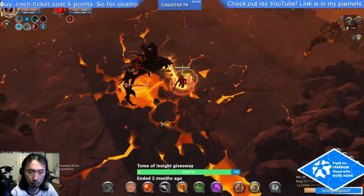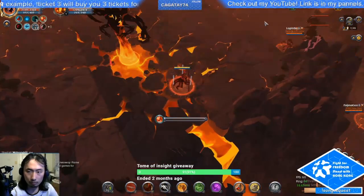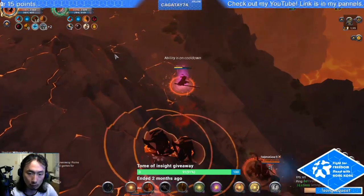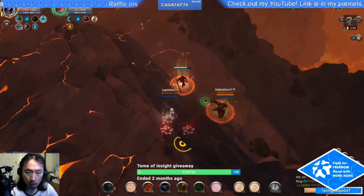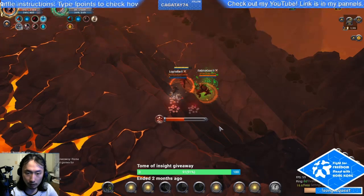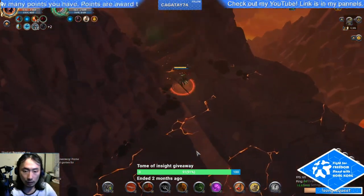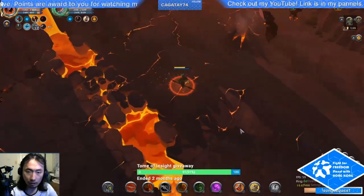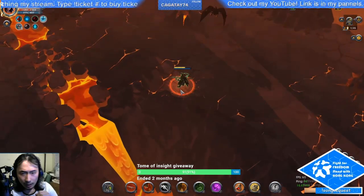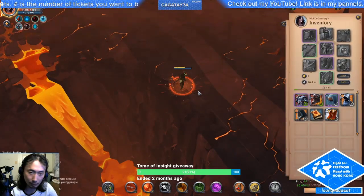Lastly, some people won't fight you at all — they'll try to steal loot from the chests that spawn at the end. These are called rats. A rat build usually has extremely high mobility, like bloodletter or one-handed spear. Rats are the most hated build in Hellgates — even more than warbow. Ratting is a complicated topic, so I've made a separate video on ratting and anti-ratting; I'll provide a link in the description.